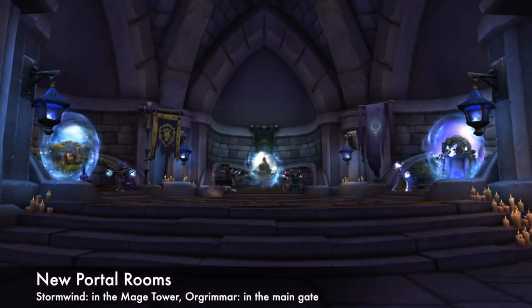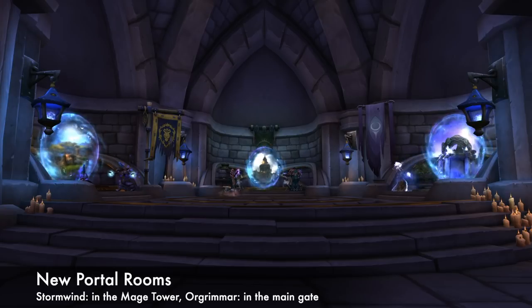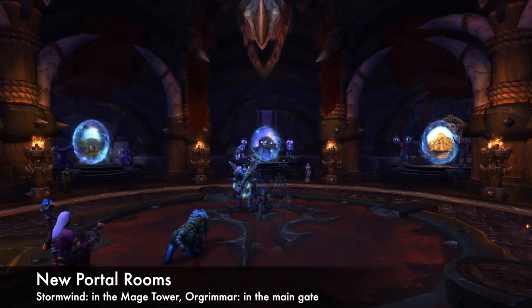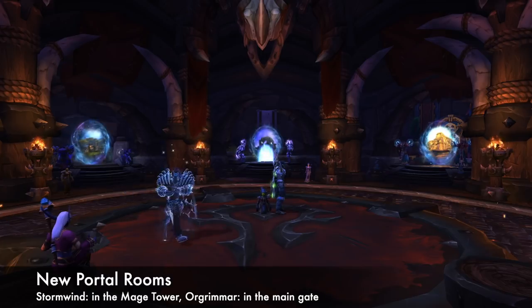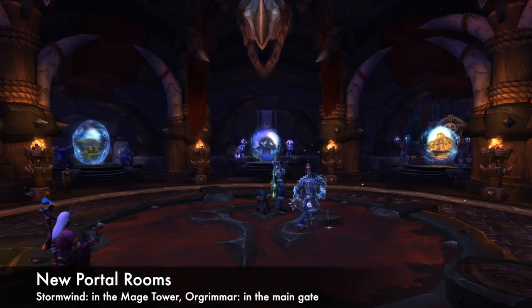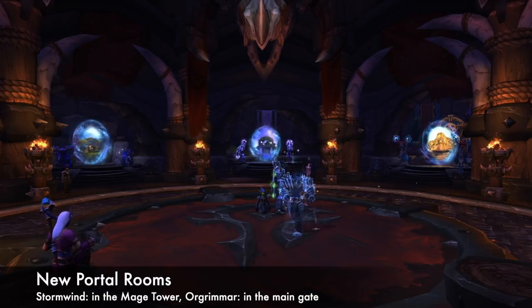Next are the new portal rooms in Stormwind and Orgrimmar. These are meant to consolidate and streamline portal travel from your faction's capital city. Stormwind's room is located inside the mage tower in the same place the old room used to be, and Orgrimmar's room is located inside the city's main gate. Part of this change also means that several portals in older areas of the game have been removed, like the ones in Legion Dalaran. The Cataclysm portals in each city remain unchanged, and there is an NPC in the new portal rooms that can still send you to the Blasted Lands. Despite some of the drama this has caused, the rooms are beautiful and so are the new portals.